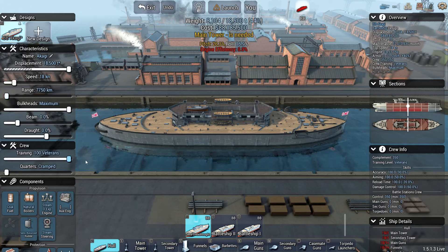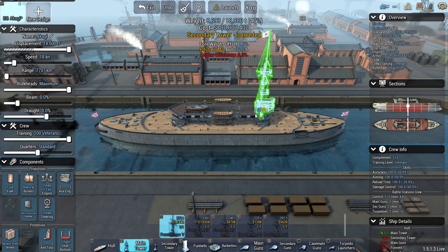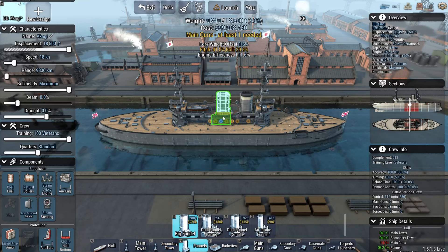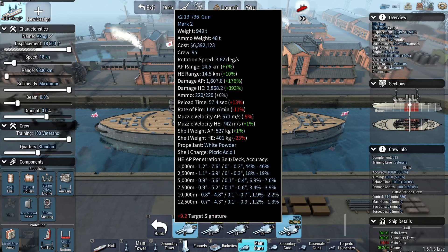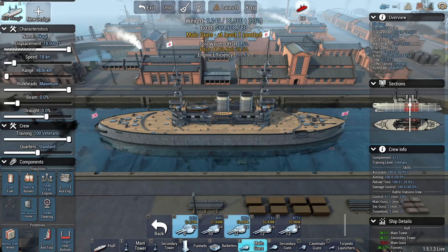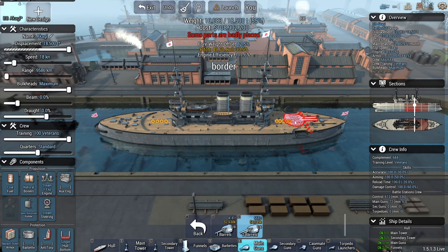It was not on the list, which means I can use it. 18 knots should probably be okay. Let's place down a front tower, a secondary tower, and a couple of funnels. There we go — plenty of range, even at minimum. Mark 2, Mark 2, Mark 3 11s. That's an option. Maybe I'm going to go with 11-inch guns instead of 12s.